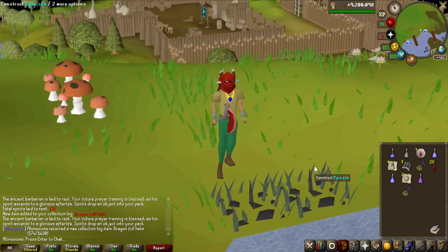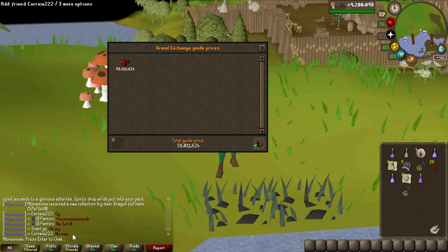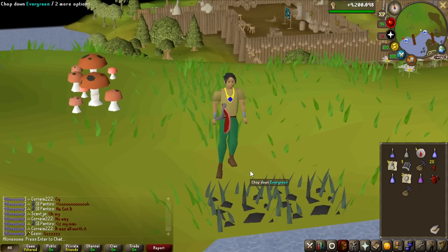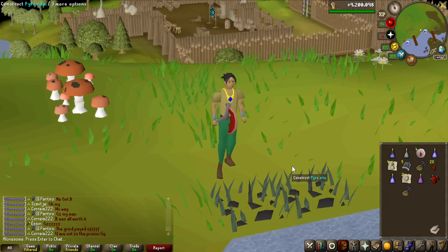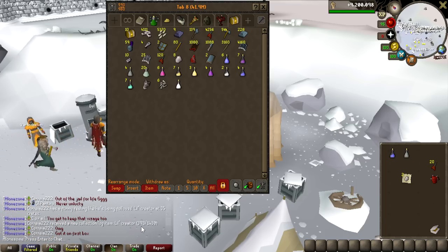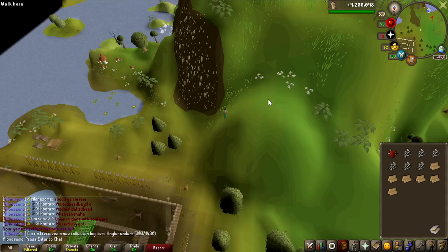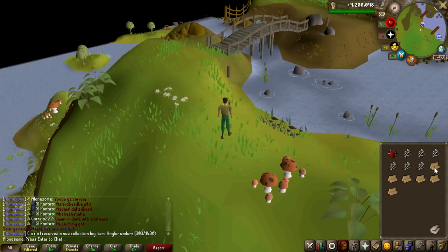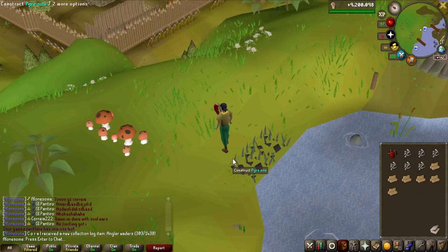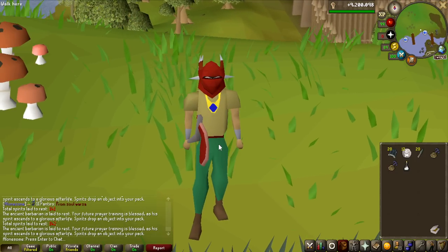Look at that helmet! I have been here for so long — like 70 plus hours. It's like a weight lifted off my shoulders. 58 million GP — just look at the clan, everyone is freaking out. We got both the Visage and the Dragon Full Helm! Right after I got the Dragon Full Helm, Correa gets the pet from Soul Wars — that is two insanely rare items almost back-to-back from two different people. Using the 6 remaining bones, I did not get a second Dragon Full Helm. 142 chewed bones were used total, and we did win the challenge.